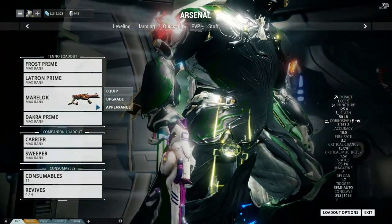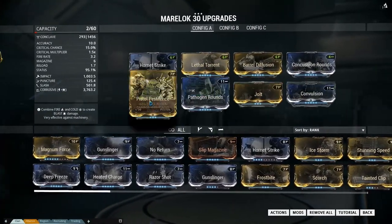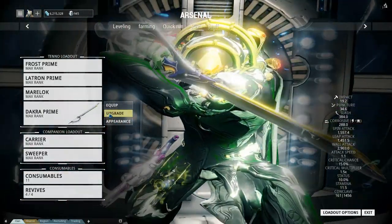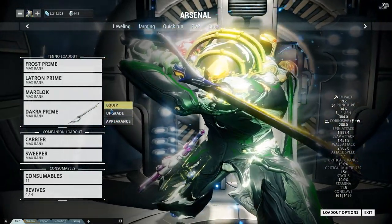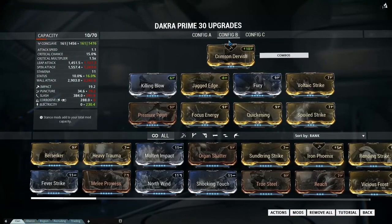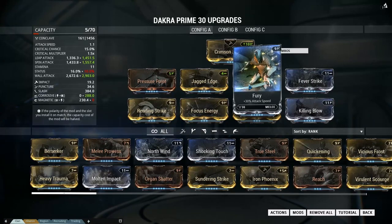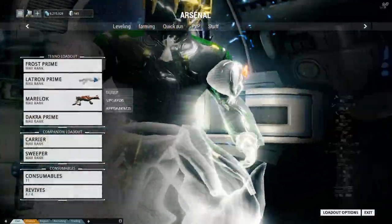For my secondary I use the Marelok — I go straight damage first and then add elemental mods. Some people go elements first if their weapon has a high status chance. You'll be using your secondary a lot because whenever you go down you pull it out, and you'll go down fairly regularly unless you play very cautiously. For melee, pick something fast with decent base stats. I use Pressure Point and Jagged Edge for base damage, then Fury — because in melee battles it comes down to attack speed.